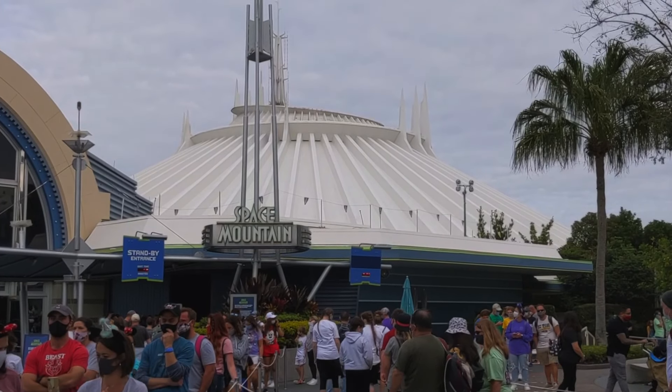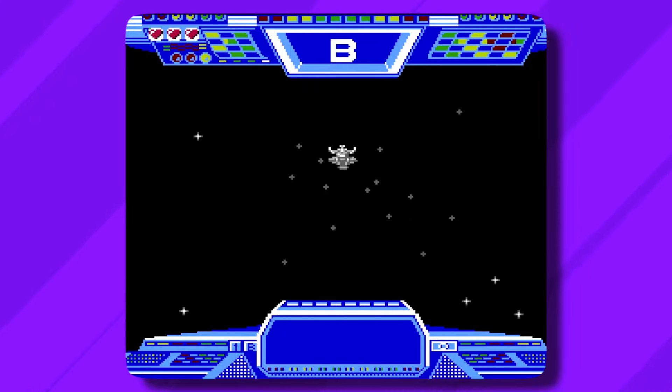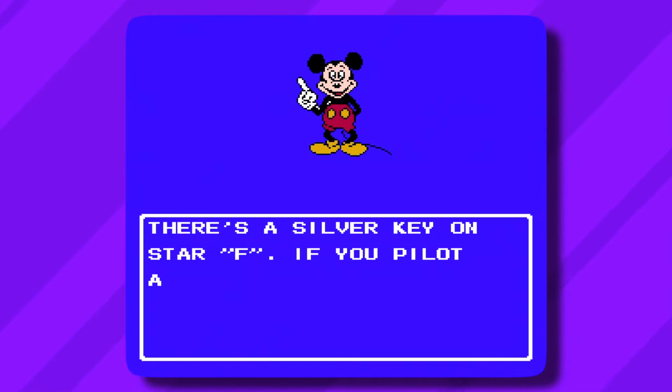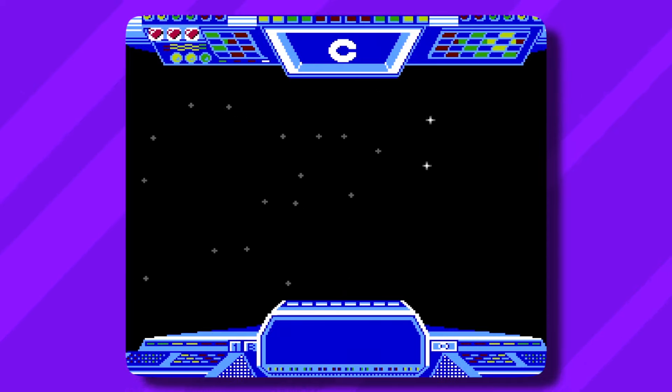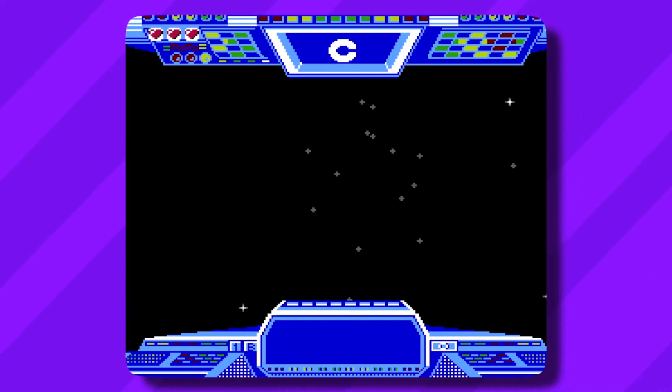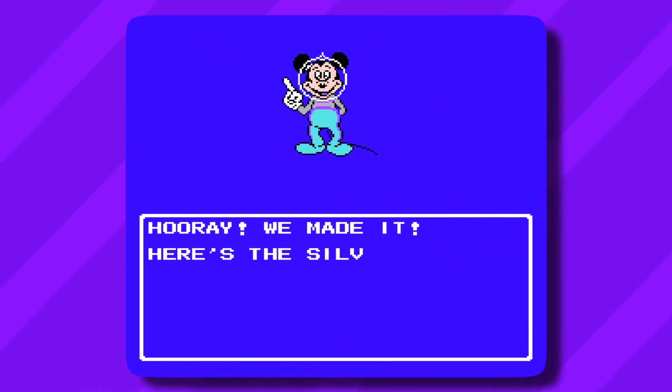Let's begin with Space Mountain. I feel Capcom did great with their visuals in the Space Mountain level, given the real-life attraction takes place in darkness. But the so-called navigating of the ship to Star F is basically a series of quick-time events guiding you to a silver key rather easily. So just enjoy the sights and sounds while playing this one.